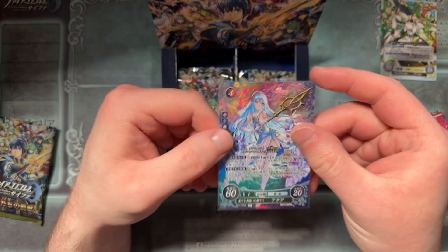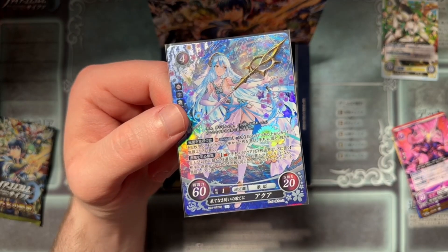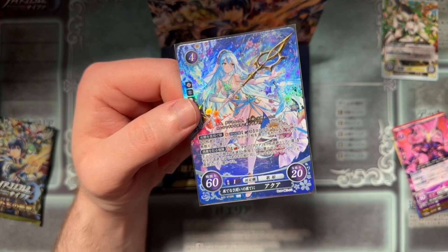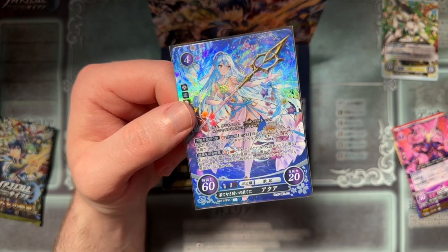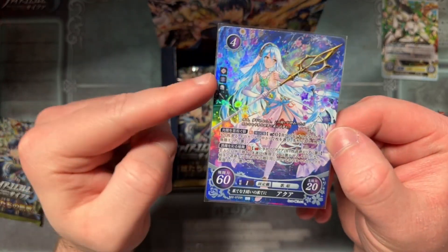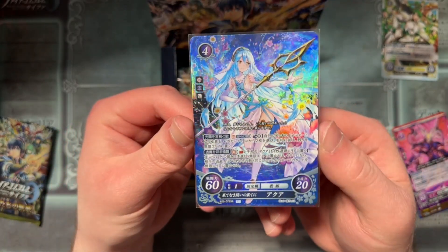We're starting off pack number one and it looks like an SR. The rarities: there's SR for super rare, R for rare, HN and N for high normal — which is pretty much uncommon — and normal for common. You pretty much get so many SRs per box and then like one SR plus or R plus per box. This is a very nice Azura art — it's both the Hoshido and Nohrian factions combined. Another split, and you can see the rose and stuff, the rainbow. Very pretty, very good art.